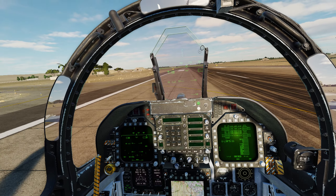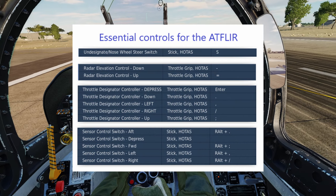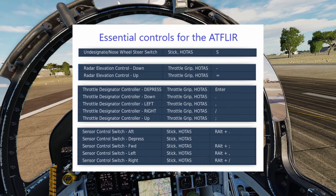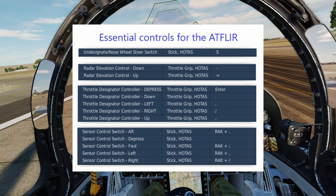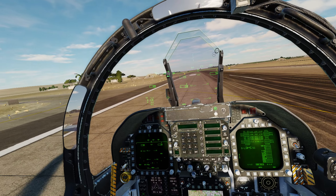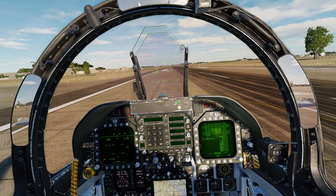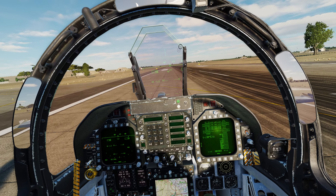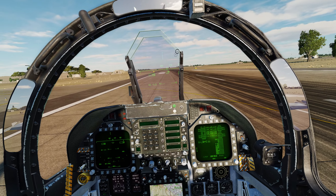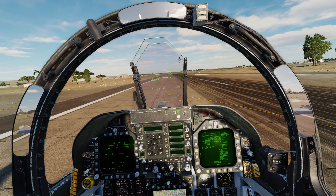Hello and welcome. Fish here with another DCS Essential Guide to the F-18. In this video we're going to look at the Advanced Targeting Forward Looking Infrared Pod, the ATFLIR, and it's currently mounted on our left chin - the only location we can mount it, unlike the Lightning II Pod which can be mounted in the center or the left chin. It's nice and compact, so if counterbalanced with an AMRAAM on the right chin, it gives a nice balanced aircraft which doesn't need much trimming.